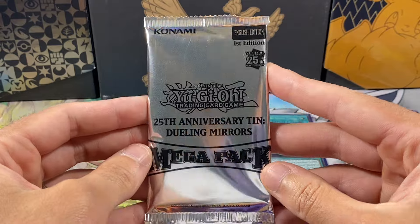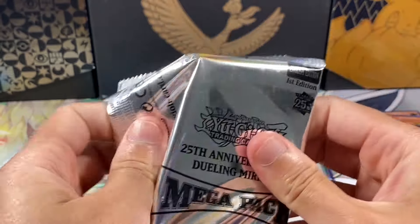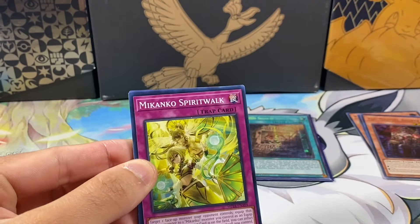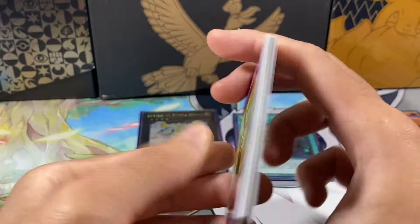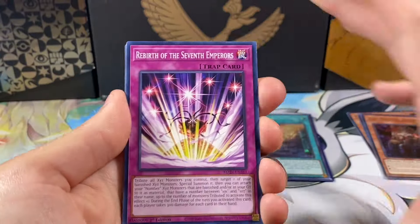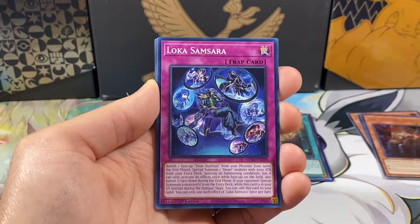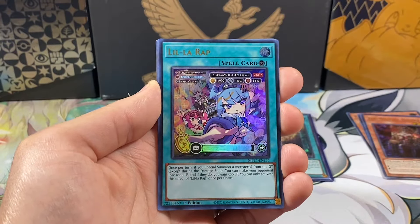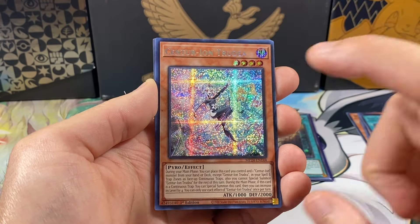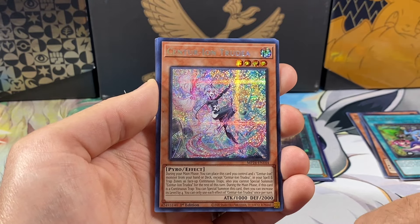Anyways, second pack of this video — so two out of three packs. I think that Utopia is actually on the box artwork too. So we pulled, I think, half of the box art now. Four from the back. We've got eight commons. And then our ultra is Lil' Rap. Interesting. Centurion Chirine — I don't know how to say her name, sorry. But I think this is actually a repeat Prismatic Secret.